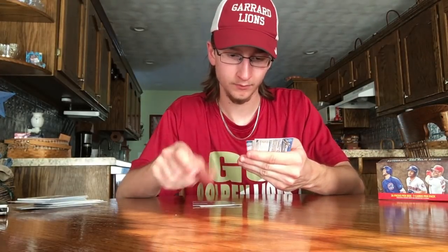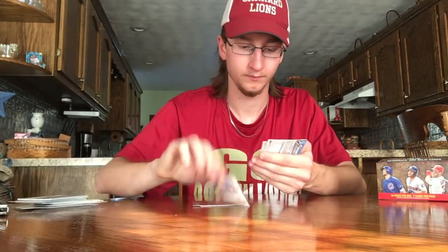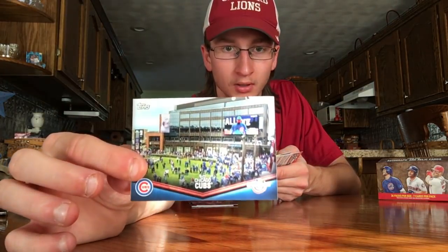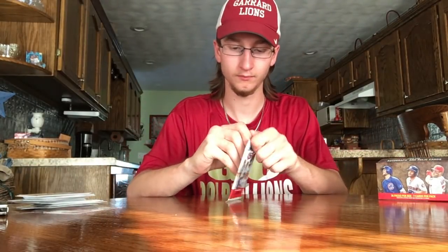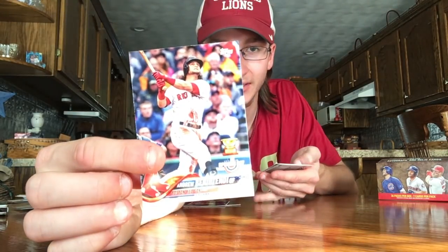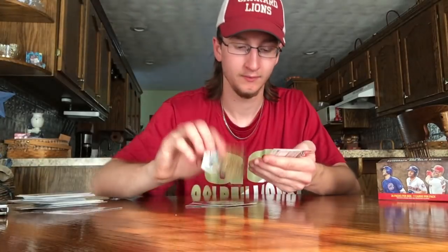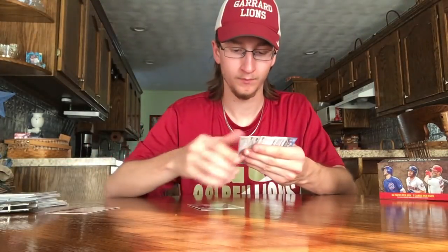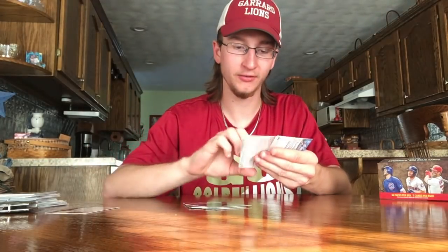Next pack — Mookie Betts, that's a cool one playing ping pong. Dansby Swanson. Hanley Ramirez. Chicago Cubs. Here's an Ohtani — awesome. Shohei Ohtani cards are going for a pretty good amount right now. Ben Intendi — I got one for my set in the last box I opened and I can put this one in the PC. Very nice. Cody Bellinger. Have not seen this one yet — Bryce Harper.